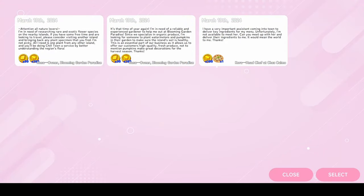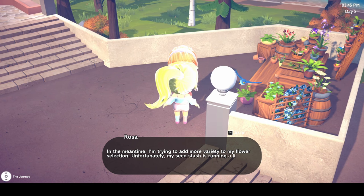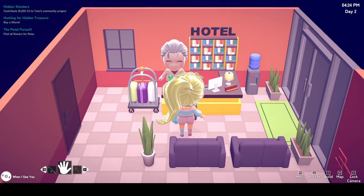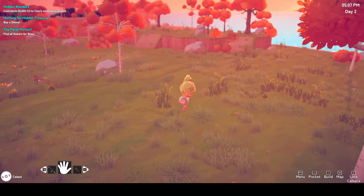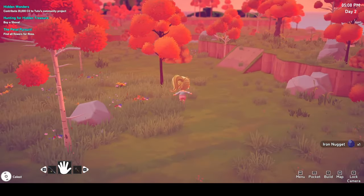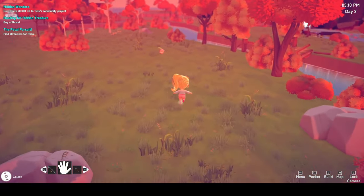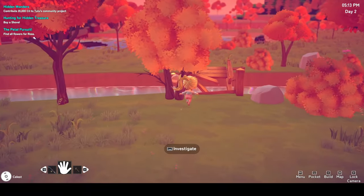Heading back towards the main town I stumbled across the quest board which seems to have rotating quests every day. I accepted one and then visited Rosa who gave me a quest to find new flower varieties, only one of which is native to our island. After delivering some flowers from Mika to Cora it was time to go exploring again. I ran across the entire island as the sun started to set, which is when I found my first pal — plant animals are cute creatures you can breed and evolve to collect special resources. I was honestly a bit shocked to come across it so early on.